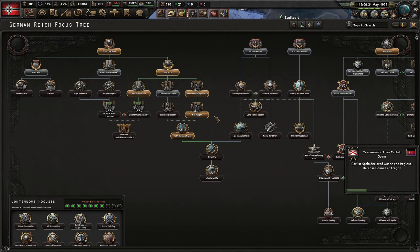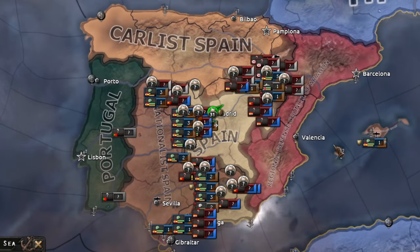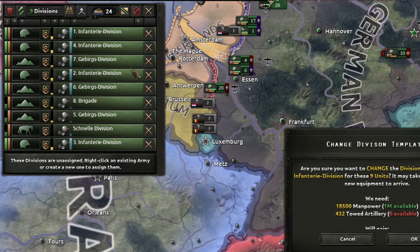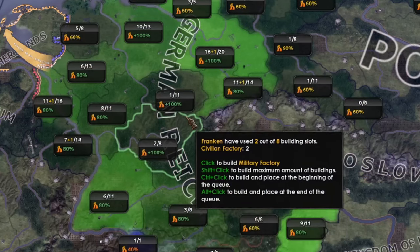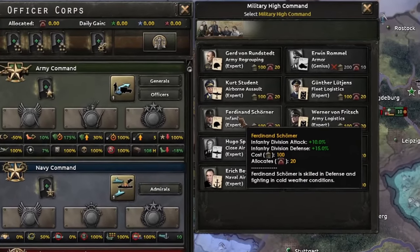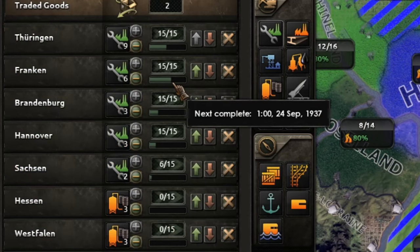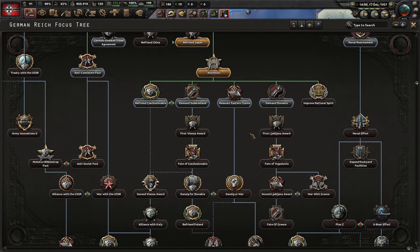Just when I finished researching part of the industrial tree, the Anschluss of Austria became possible. Meanwhile, things in Spain are going well as usual. I annexed Austria, which means I have a lot of divisions that I need to convert to my template. But thanks to this, I finally have enough civilian factories, so let the ones under construction finish, and now I'll go full military factories. As for my army commanders, I'm investing everything in anything that gives infantry attack, because that's what I have the most of. I'm surprised how fast these military factories are being built.